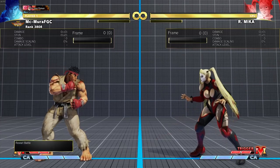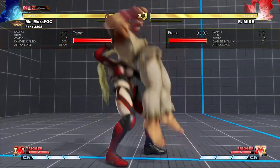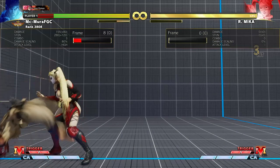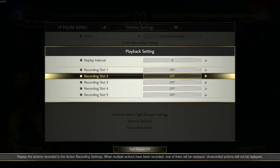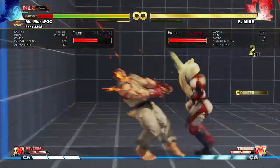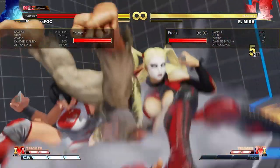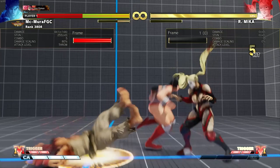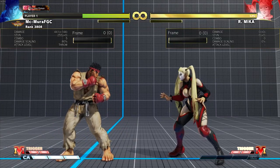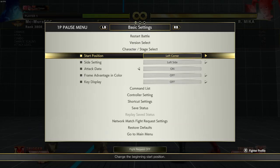Now let's take a look at what happens if you try to back dash. I got hit, and Mika did 155 in this combo - that's more damage than her command grab. Even if you try to use V-shift, the Mika player will read it and now you're eating a ton of damage. A grab does 140, but if you try to escape and the Mika player reads it, you ate 441 damage - and this can get really bad.